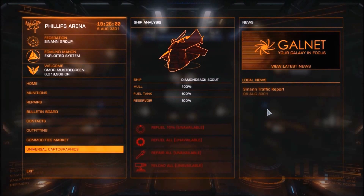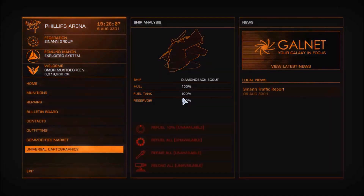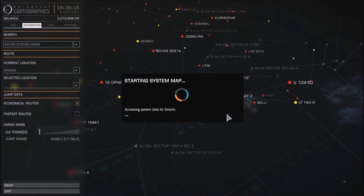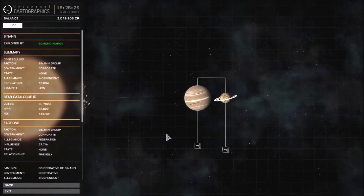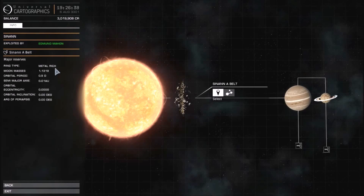Once you have everything, you need to find a suitable place to go mining. There are two places you want to look for to get the best money. When you go to an asteroid belt or a system with a ring around it, it'll tell you the ring type — you either want it to be metal rich or metallic. Those are the two best ones. The other two are icy and rocky: icy has nothing, so it's pointless.